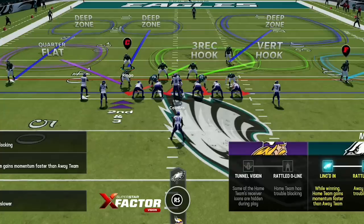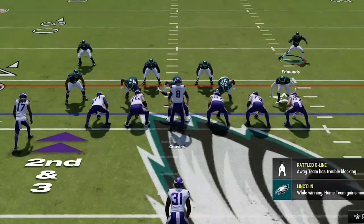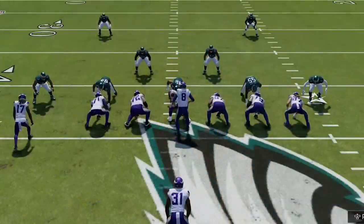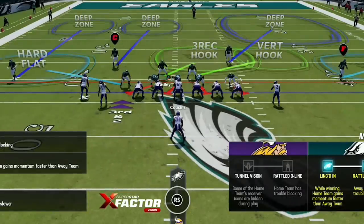If I want to kick my run defense up a bit, all I do is pinch the entire defense by hitting the right bumper or R1 and down the left stick — it brings everyone down to the box and closes up inside run lanes. We shut him down before he hurries me up again. Since he needs 2, I pinch the defense and hard flat for better outside run defense.